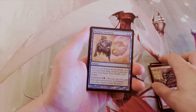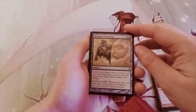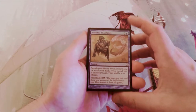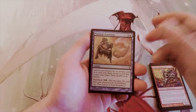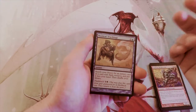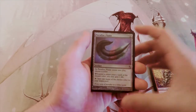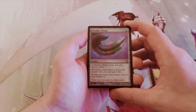Mystical Teachings is a great card — search your library for an instant card or a card with flash, reveal it, and put it into your hand, then shuffle your library. You can also flash it back for five and a black; its normal cost is three and a blue. Great card, but not so great in limited.